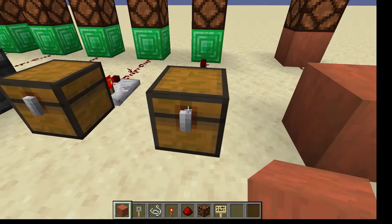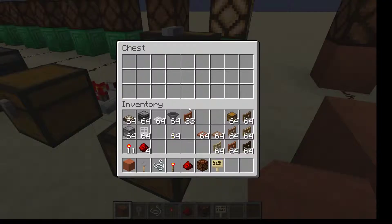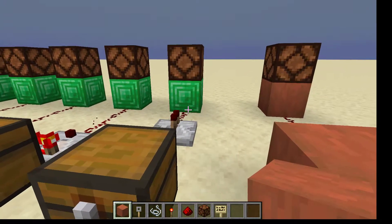This next item is a trapped chest. It's called that, but when it's open it just delivers redstone power — it's up to you to make the trap into a real trap for anyone who tries to open your chest. As you can see in the background, while the chest is open the light is on; I close the chest and the light turns off.